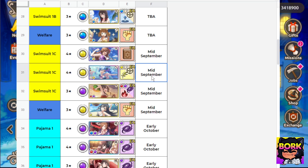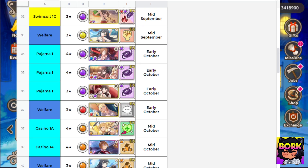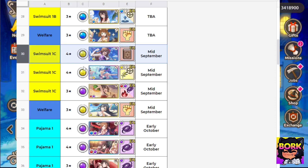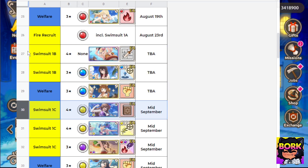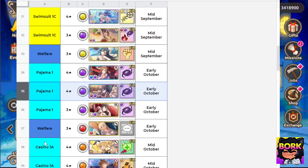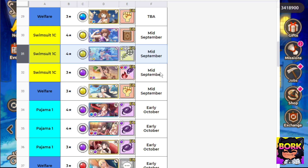Swimsuit Aqua is also going to be providing some heals, so if you need a healer she's one to look out for. Everyone else seems sort of average — or more of a waifu pull if you have a dedication to Wiz, Darkness, or want a Megumin with a different skin. From a meta perspective, Aqua is definitely the character you're going to want to pull for.